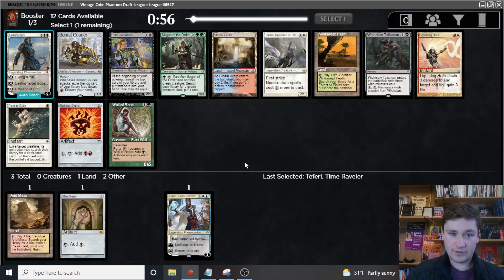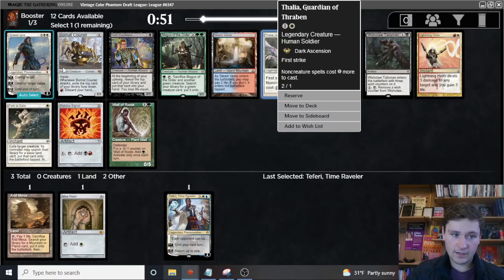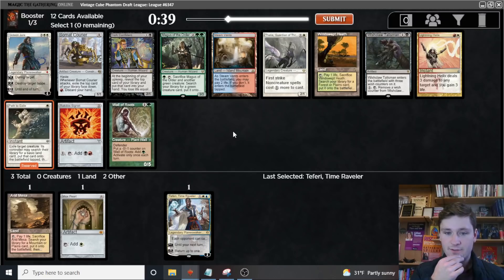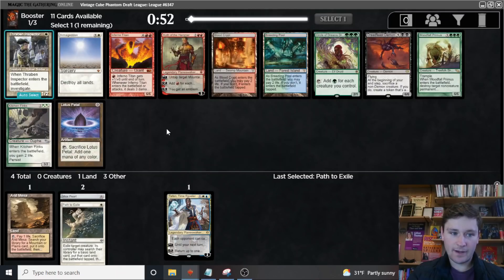Now we get another interesting pick. There's a second fetch, Steam Vents, Path, Thalia, Gideon — lots of options. I kind of like taking the Windswept Heath here. No, we should probably just take the Path. Path to Exile is very, very good. I think Path is better than Windswept Heath here — we'll take the Path. And then if Thalia comes around, we might end up being aggro, but we could also still be control.